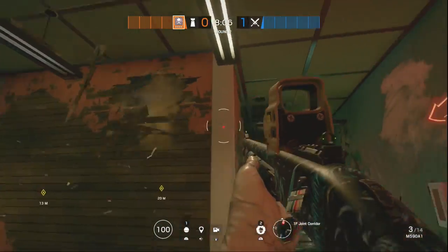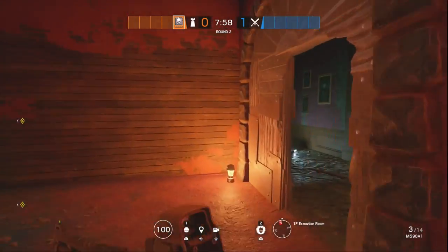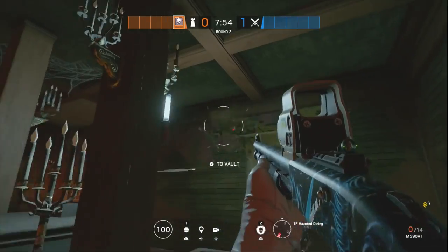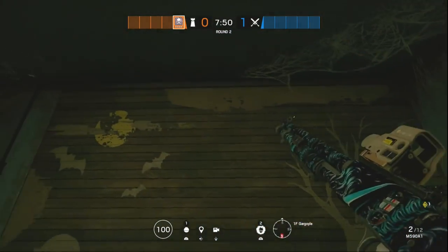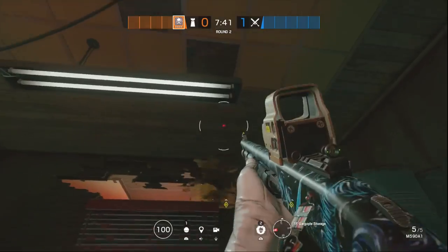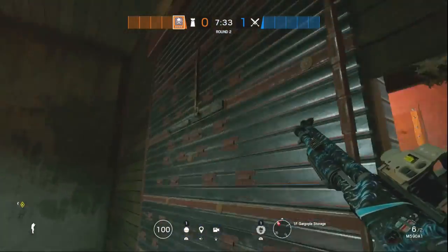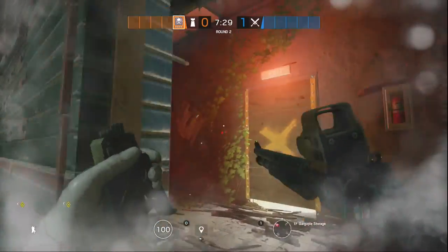On Theme Park, none of the second floor walls can be impact tricked, but all of the first floor walls can. Showing the possible walls that would get hard breached — you can impact trick right there. I'll show this example again, and bam.